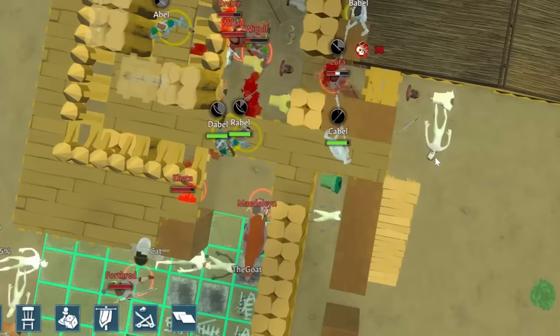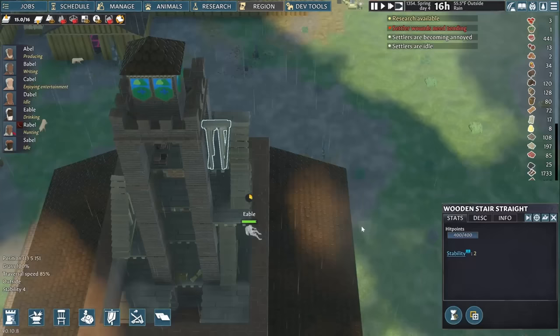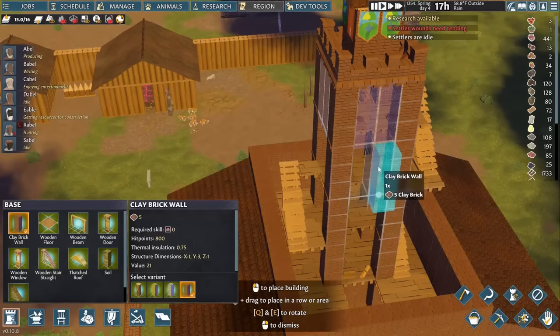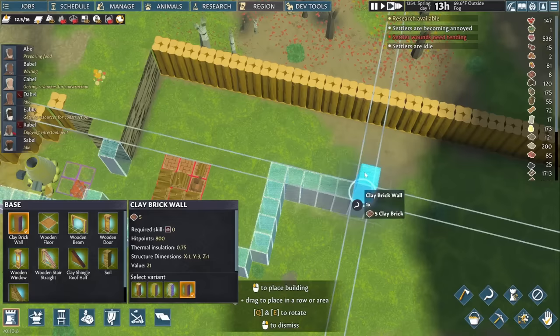We eventually beat them back and send everyone to the armory to drop their gear until next time. The top of the town center tower is finally tackled, so it's time to carefully start taking down the wooden scaffolding and put in bricks in the remaining walls. A crafting workshop is nestled up against the northern wall — this is eventually going to hold our metalworking, so Rabel's going to spend too much time here for her liking instead of at the bowyer's table with Dable.